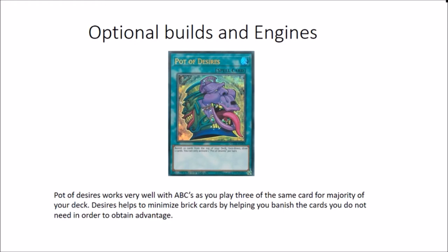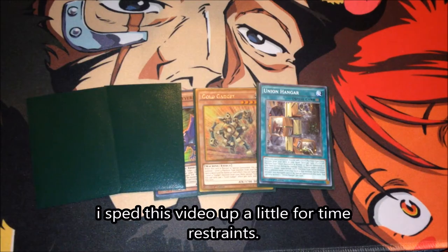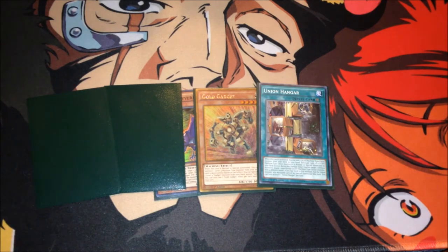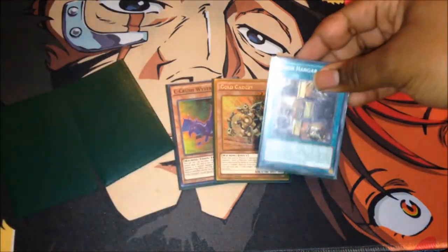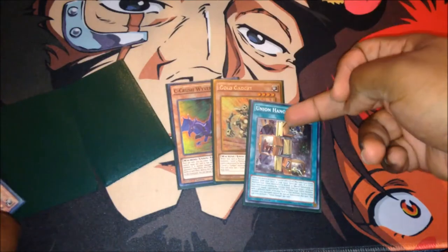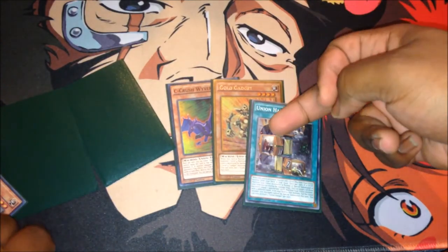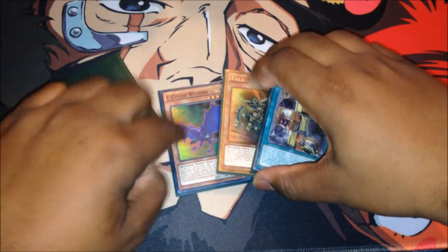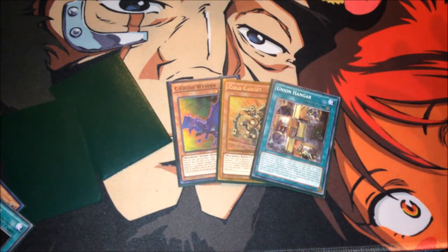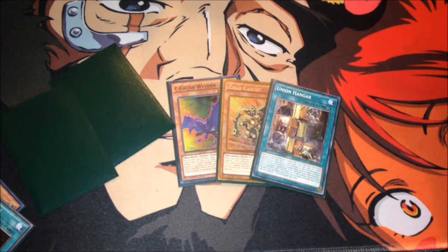So this is the basic bread and butter combo - I'm going to show you a clip or two. For the bread and butter combo, we're here in the battle simulation training grounds. What you're going to need in hand are three crucial cards: Gold Gadget or Silver Gadget (it doesn't matter), Union Hanger (or Terraforming to search it), and one of the ABC monsters - it doesn't matter which, but Crush Wyvern is mainly the important one because he's the playmaker and the reason you're able to do this combo.